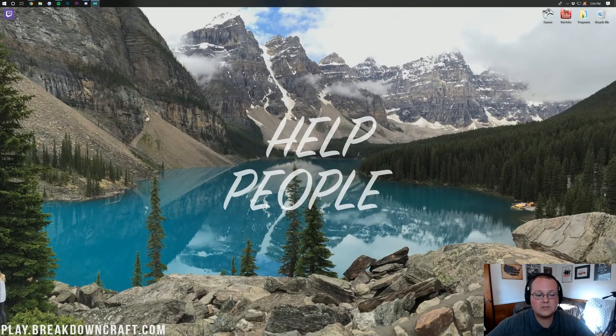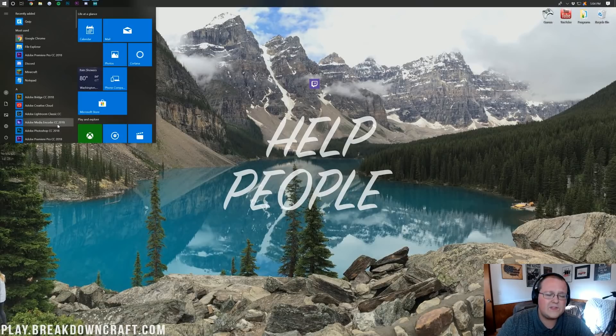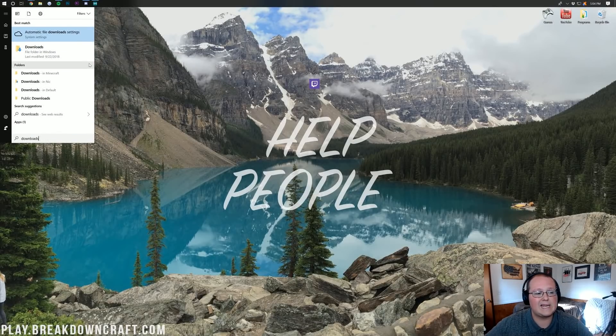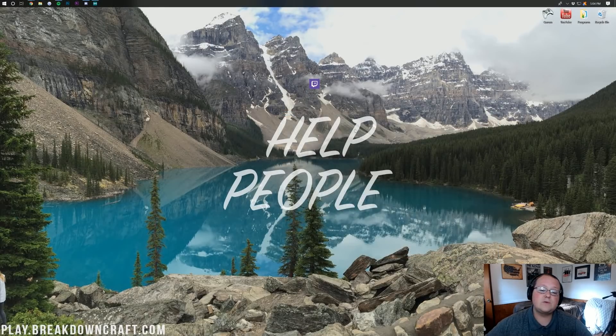We can go ahead and minimize our browser, and right here it is on our desktop. If it's not on your desktop, don't freak out. Just hit the Windows button in the bottom left of your screen, open up your start menu, type in Downloads, and click on your Downloads folder. Your Twitch app should be in there. Drag it to your desktop for ease of use.